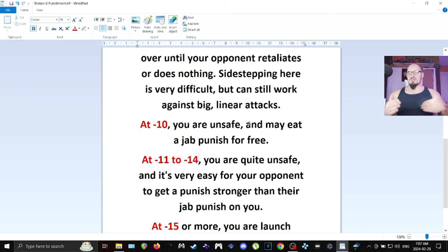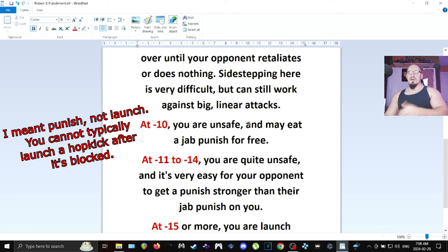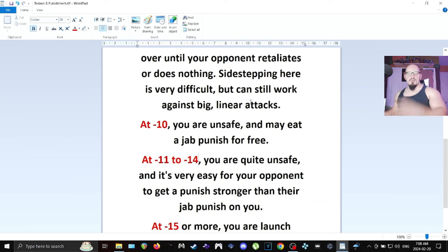Minus 11 to minus 14 — you're quite unsafe, and it's very easy for your opponent to get a punish stronger than their jab punish on you, because they have more frames to visually confirm what occurred. If an exchange puts you at minus 11 or even worse minus 13 or 14, they have more time to visually confirm that the big move was blocked. And because they've got more frames to work with, something like a hop kick at minus 13 is pretty easy to punish on reaction. You have the entire animation of the hop kick plus the minus-13 frames on top, so you have a long time to react. Don't beat yourself up if you can't launch a hop kick consistently after two or three weeks — give yourself a few months of consistent punishment practice in real matches.